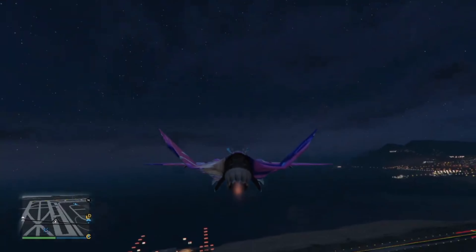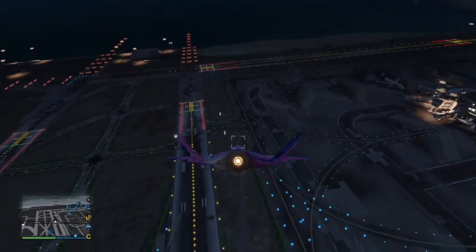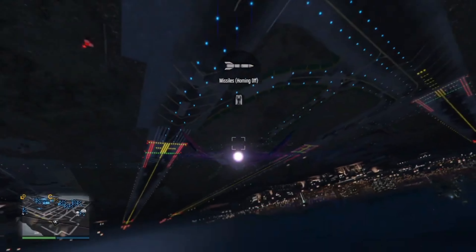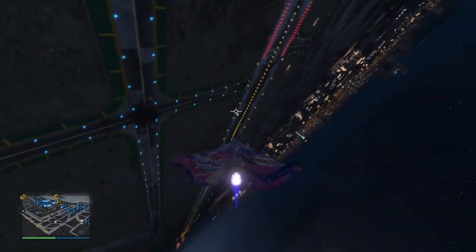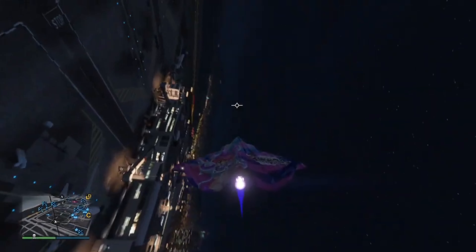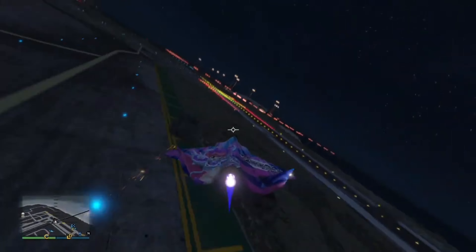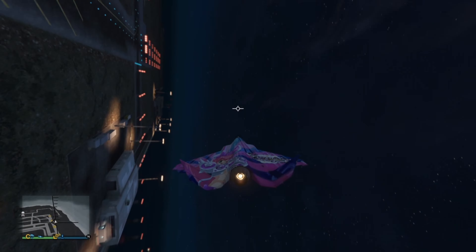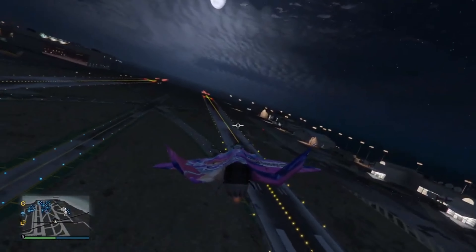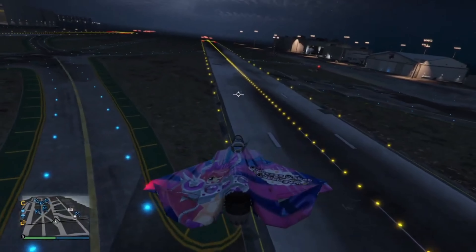We're going to check the hovering mode — as you guys can see it's like a UFO, it just stays in the air. Going back into fighter jet mode — we've got missiles as well. This jet has to be one of the fastest jets I've ever flown. I'd say it's like the B-11, because of the MG bullets. We're going to do a strength test on this jet right here.